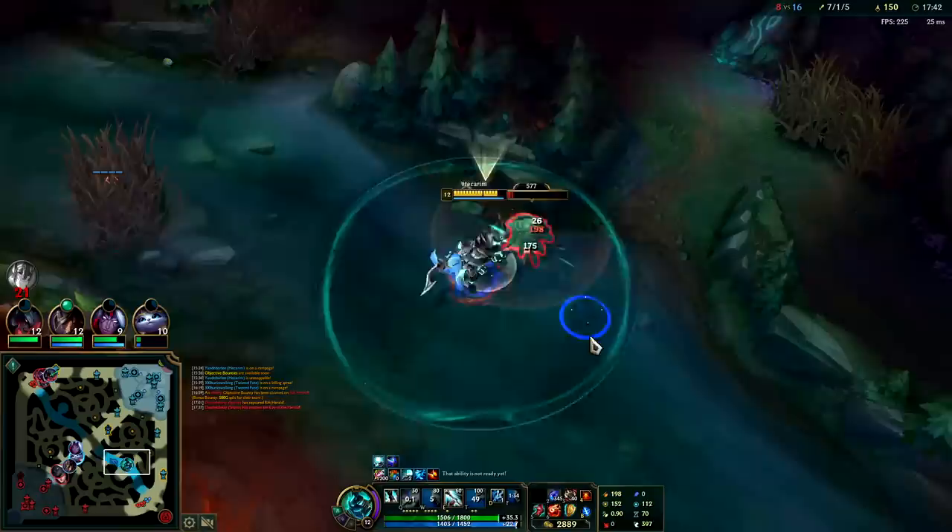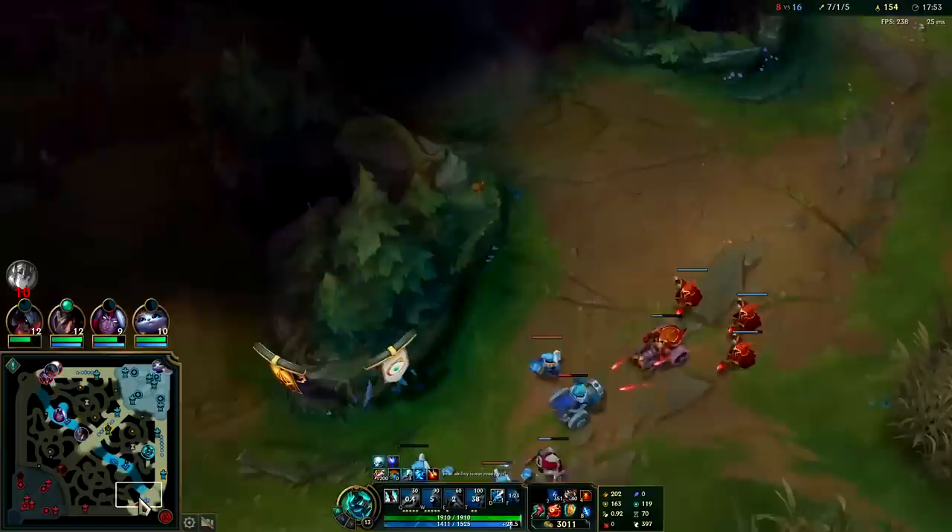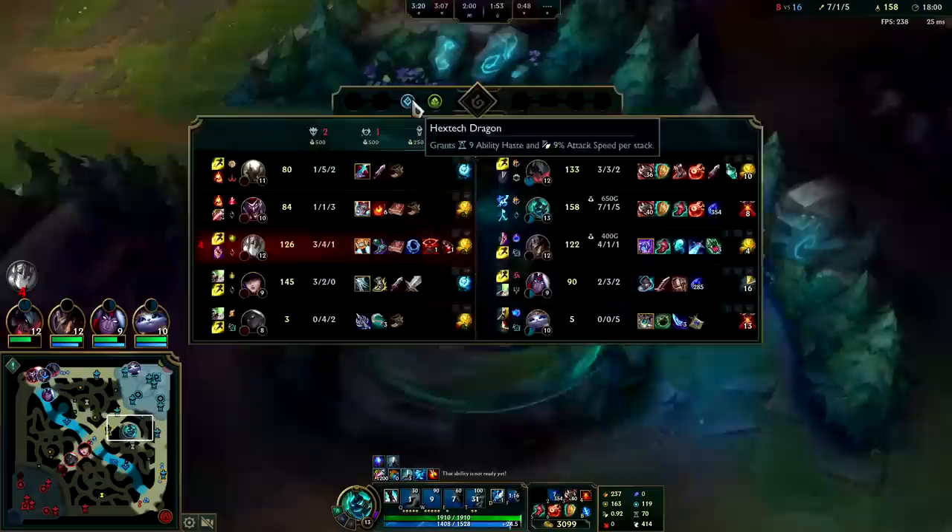Enemies are laying Herald top side. There's nothing for me to do on the map — ghost is down, R is down, no dragons or heralds or outer turrets to take. We could have pushed the bot wave or done a full clear on our own jungle while Shaco's camps are down. That's why I have about double his CS at the moment.